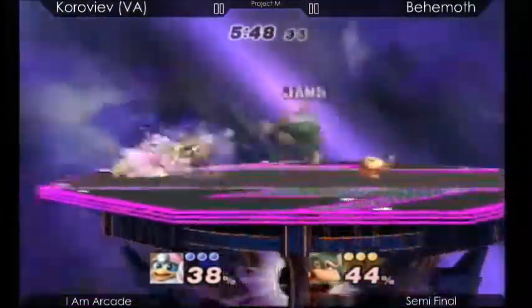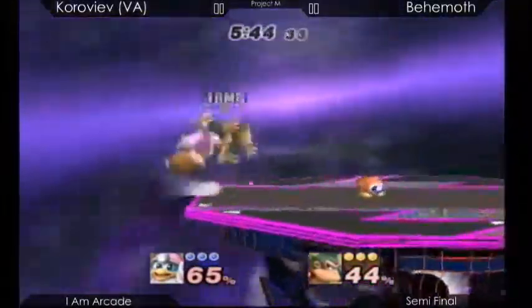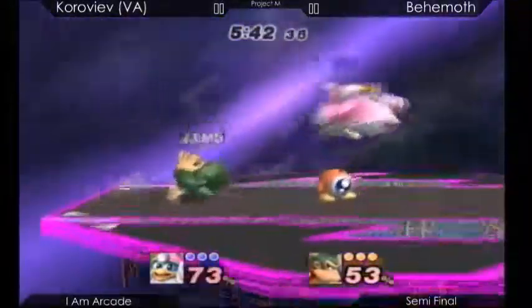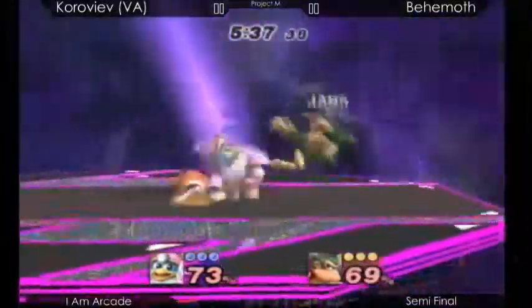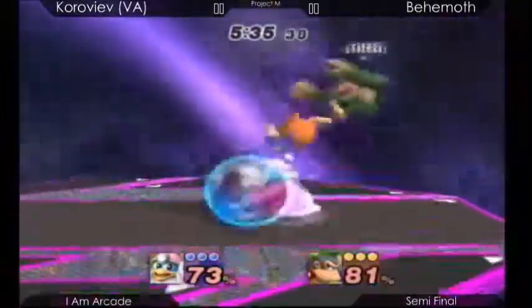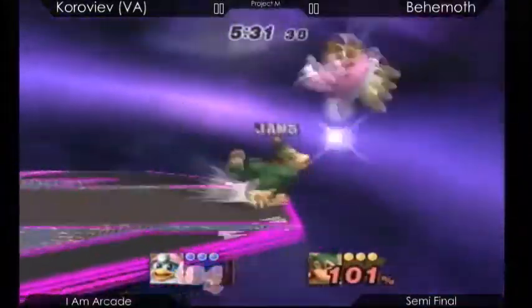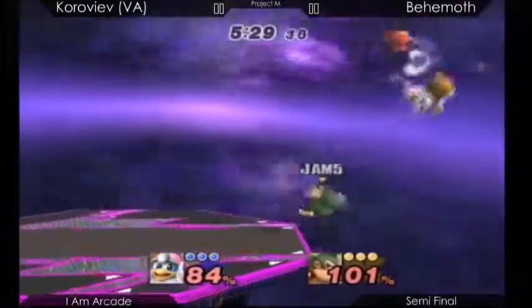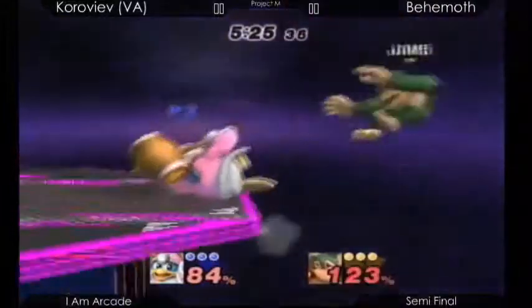You've got to get that speed up. What happened there was Vanity Angel was using his projectiles, but they are quite laggy — he has some cooldowns. So Behemoth reacted to that, jumped over the projectile and got a charge punch, which is a really good punish. I want to see Vanity Angel use more projectiles in this matchup.